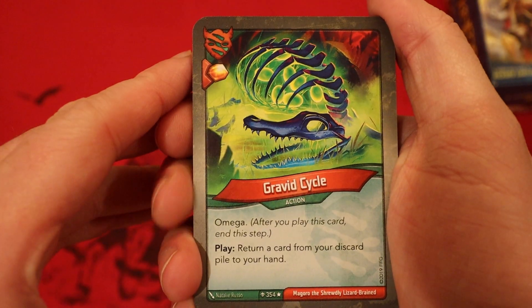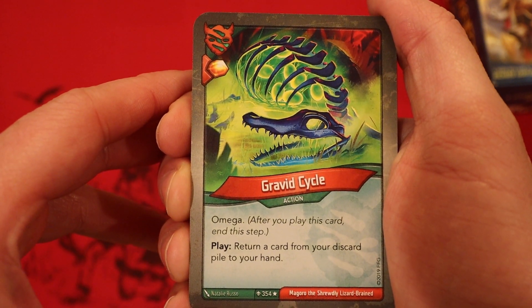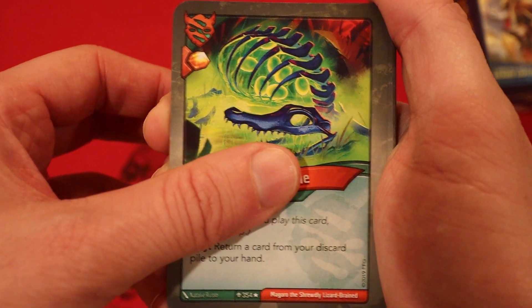We're starting off with Untamed. Gravid Cycle — whenever you play it, return a card from your discard pile to your hand. It's a really good card, especially if you have one card in your deck you just want to abuse over and over. This is nice.